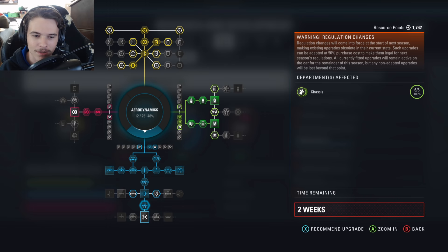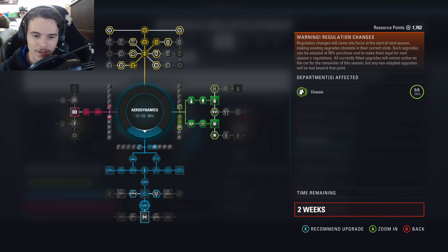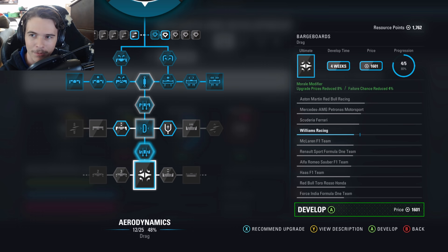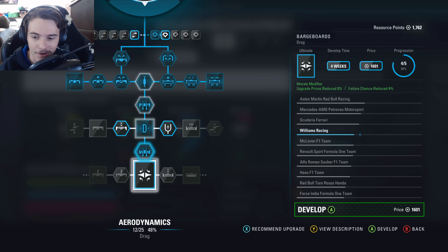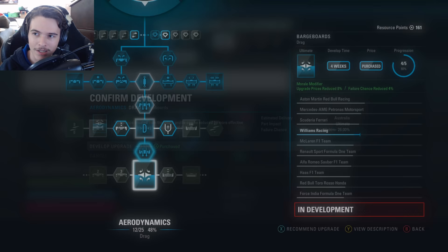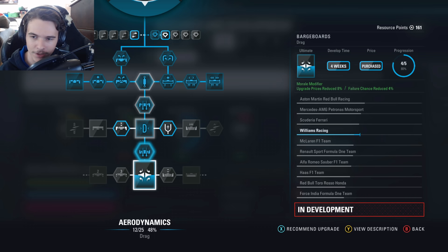So here's what we got. This unlocks the ultimate upgrade that we're going to get on there before the end of the season. That helps out the drag just a little bit more. I guess we could just go ahead and purchase this now — we were going to do it anyways. So let's go ahead and get that now. We'll be left with 100 resource points. That'll definitely get us above Ferrari in aerodynamics.